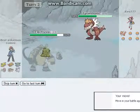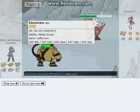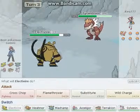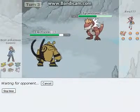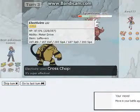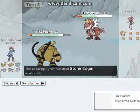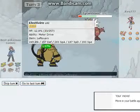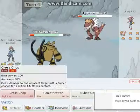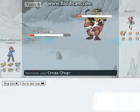That's super effective. I don't think that would have killed me though. Another cross chop should kill Tyrantrum though. What does it have? Leftovers? That dealt a lot. I'm just going to go for the cross chop again because even if they go for a flamethrower it doesn't really matter now.